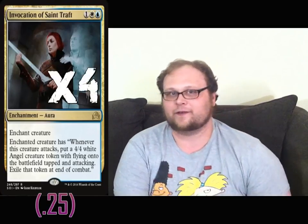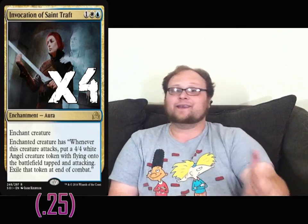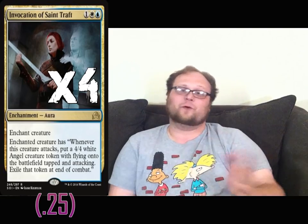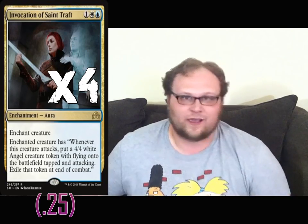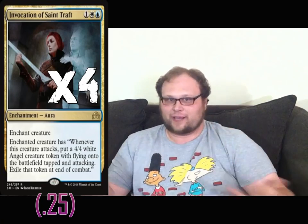Our three-mana Auras are really where it's at in this deck. One of them may be the other best Aura in the format alongside Griffboon — Invocation of Saint Traft. I'm playing the whole playset to make sure we see it. This is great on turn four with a Graceblade Artisan — you're suddenly swinging eight split amongst two guys, one of which flies. On turn four, if you put a Griffboon and an Invocation on a Graceblade, you're doing crazy amounts of damage with both creatures flying. Eleven damage on turn four — nothing to sneeze at.